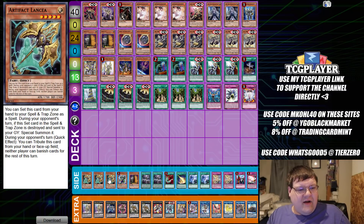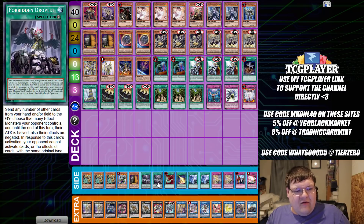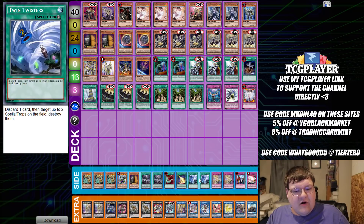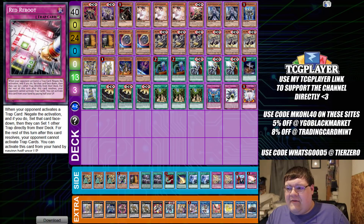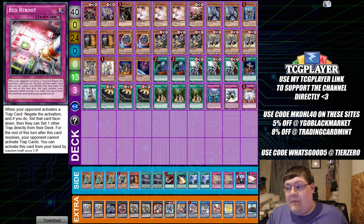The Side Deck has triple copies of Artifact Alansia, one Pankertops, one Maxi, two copies of Forbidden Droplet, one Harpie's Feather Duster, one Lightning Storm, two copies of Twin Twister, two copies of Dimensional Barrier, one Imperial Order, and one copy of Red Reboot, wrapping up Abyss Orcus. All things considered, this is a really cool idea and I hope sometime in the near future we can adapt something like this.